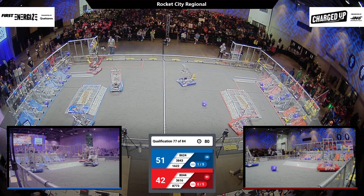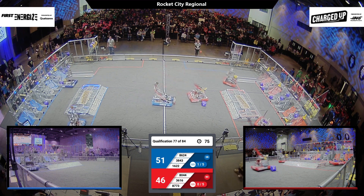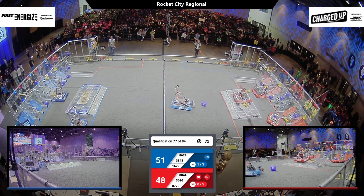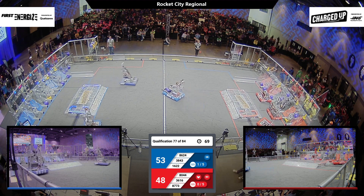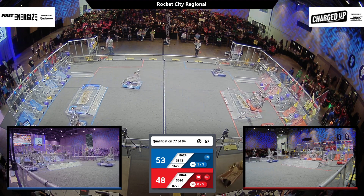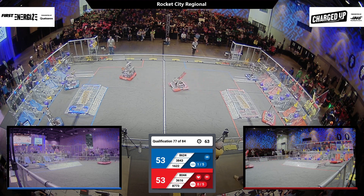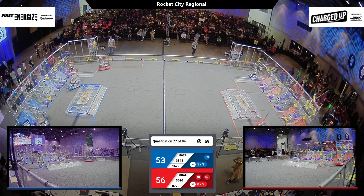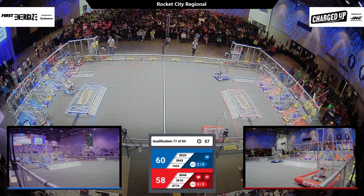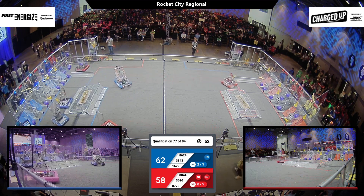8773 looks like now they're moving across the speed bump again. They have the cube in possession and they're going to possibly put it in a low — no. 3843 in the midfield, next to the Red Alliance charge station, and they pick up another cube. 1622 using those substations, not even going for any game elements out on the field. 3616 making their way back to the Red Alliance substation and getting ready to make the traverse once more.